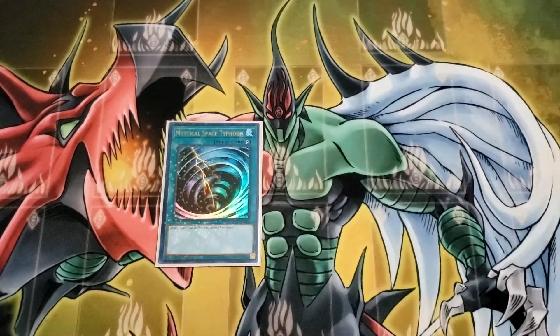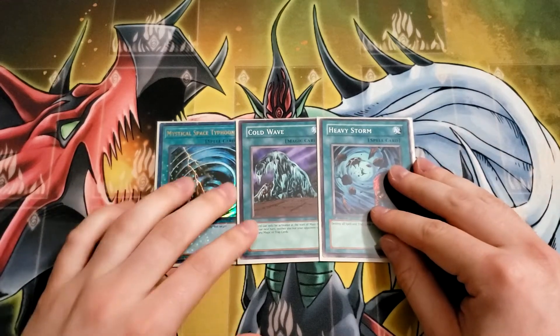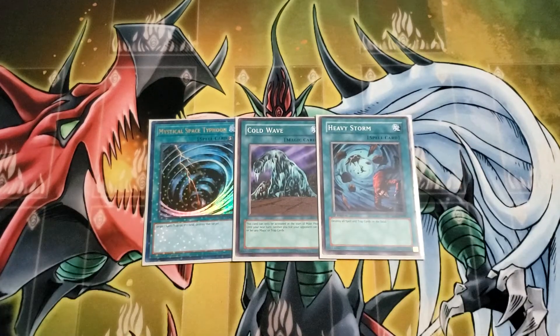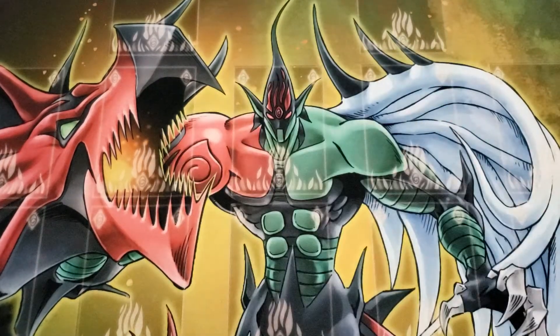For back row hate we are on one MST, as it is limited to one, one Cold Wave — just the most busted card ever — and one Heavy Storm. Cold Wave in this deck is probably one of the dirtiest combinations because our game plan a lot of the time is Gyzarus. If you can activate Cold Wave and make Gyzarus you are so far ahead in the game you probably just automatically win. Of course we get to play the nice banned Cold Wave in Edison format.